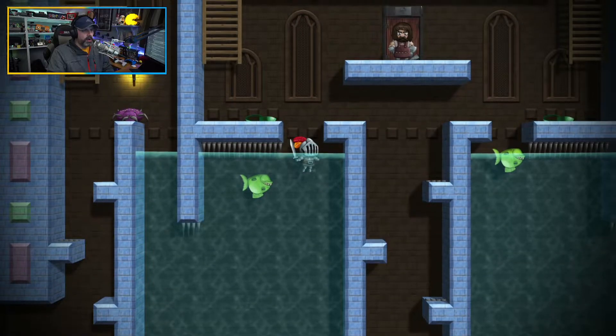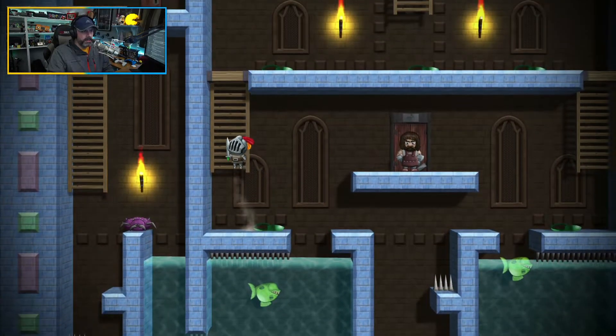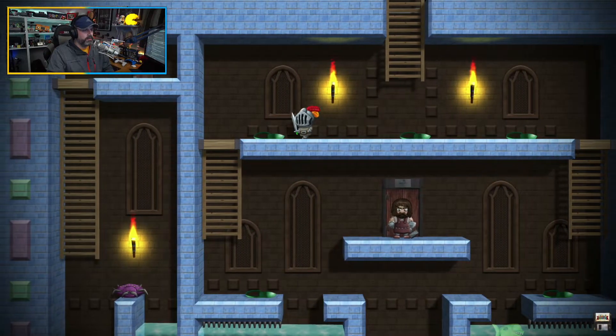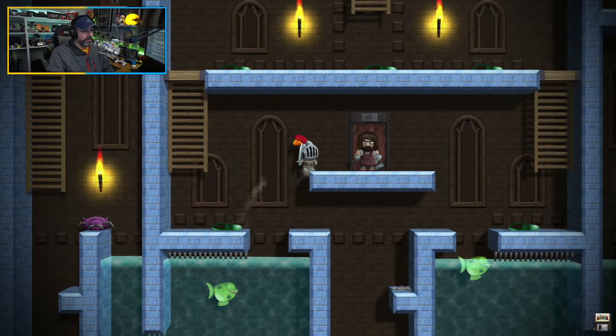So now I have a decision — I gotta go up or down. That guy you see in the middle there sold me the sword that I'm using right now. I've got 20 gold. I don't think that's enough to buy an upgrade or anything, but we'll go check with him real quick.